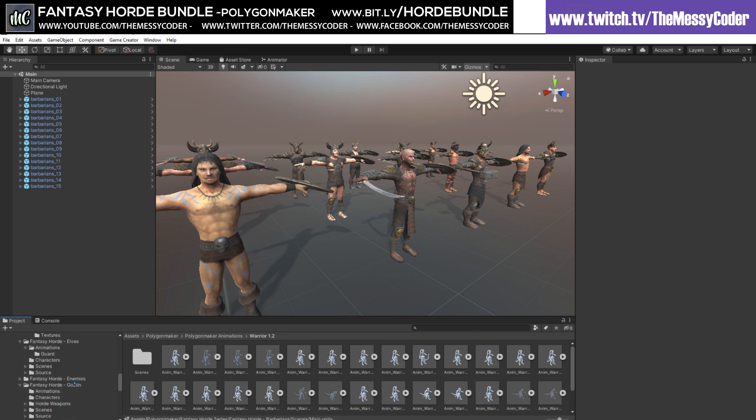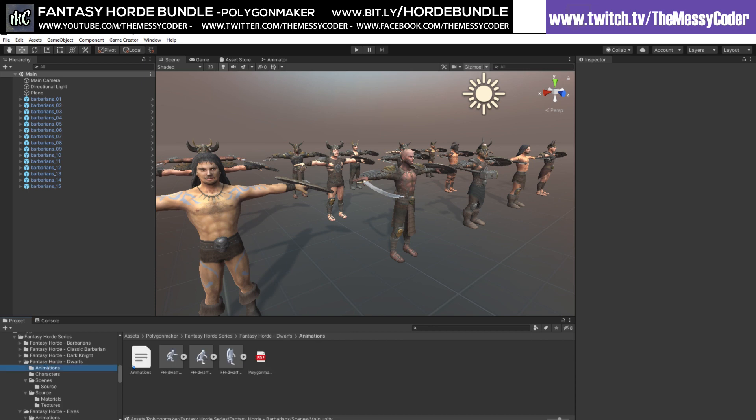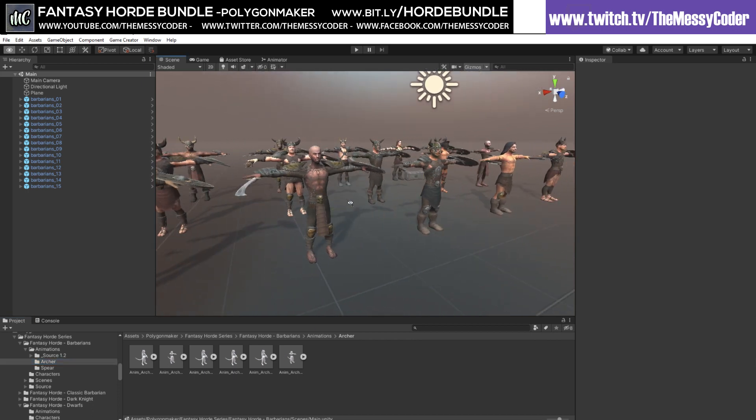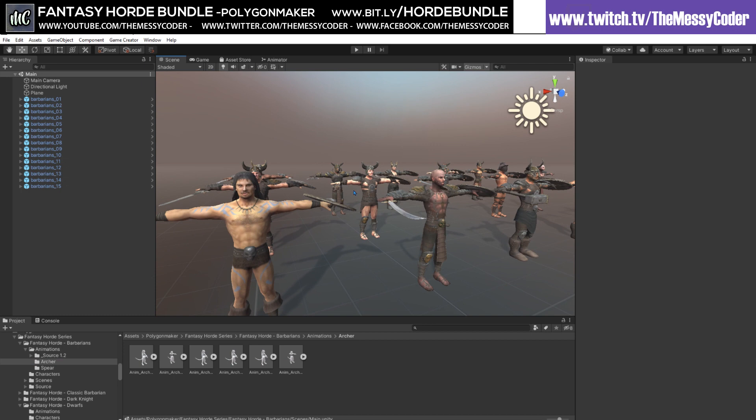If I go back over to, for example, the Elves — they've got their own animations in there as well. The Dwarves had a couple of animations in there, and Barbarians had some animations for his spear and his archer. So there's loads of stuff in this pack. It is huge, ridiculously big — quite possibly bigger than you might need.